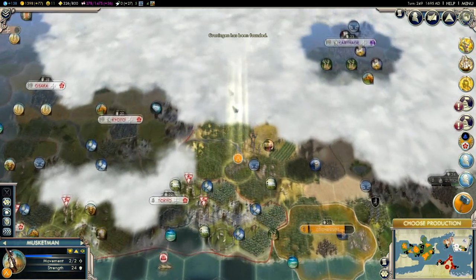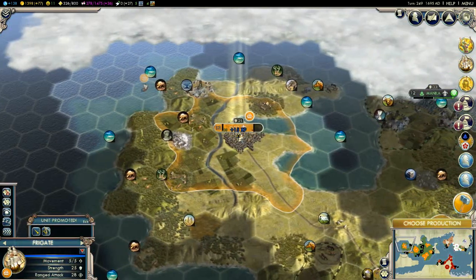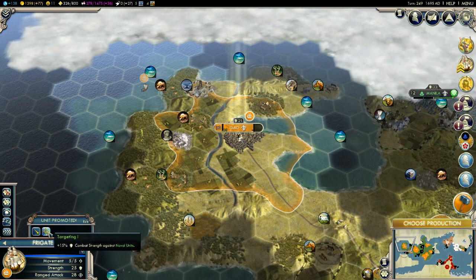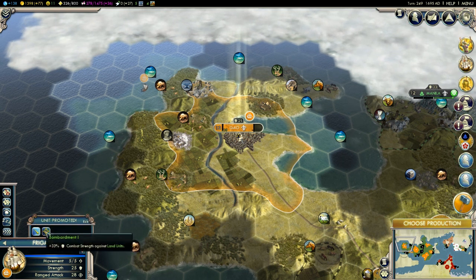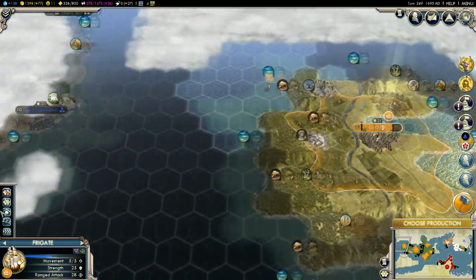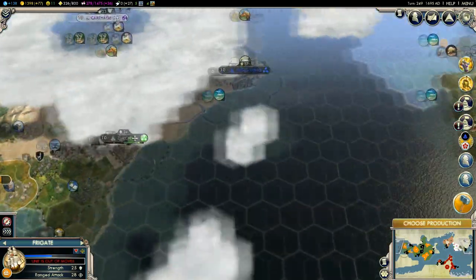We founded the city of Groningen, which is great fun! Let's explore a little bit over here. Gaur has created our first frigate. Let's choose a promotion - probably targeting just to help us out a little bit against sea and naval units. Let's move it over here - about eight moves or so, just got to go around this cove.